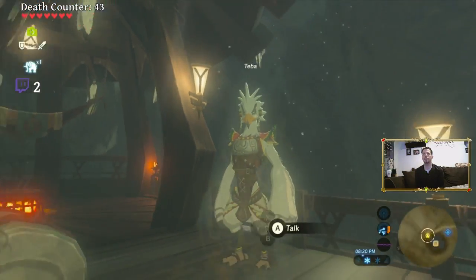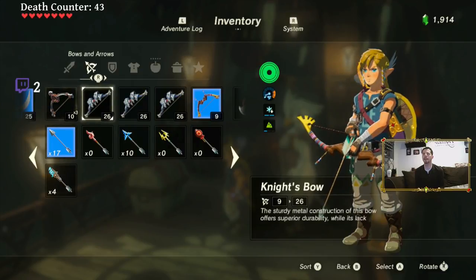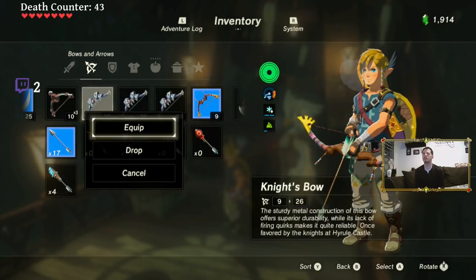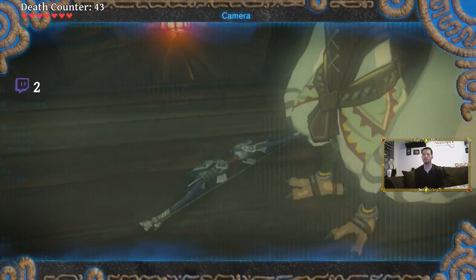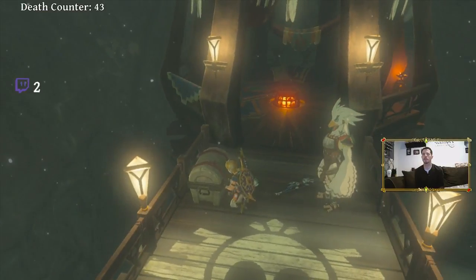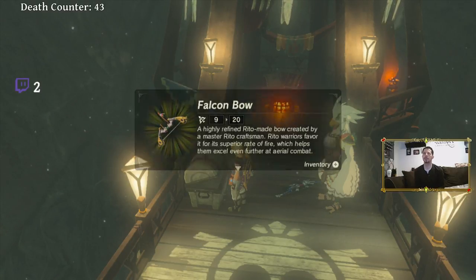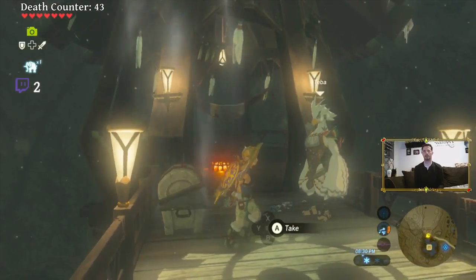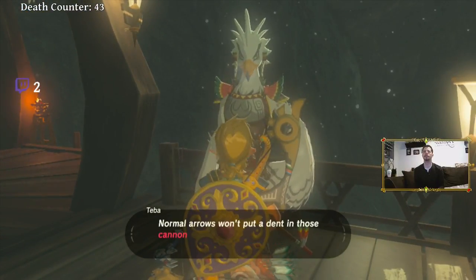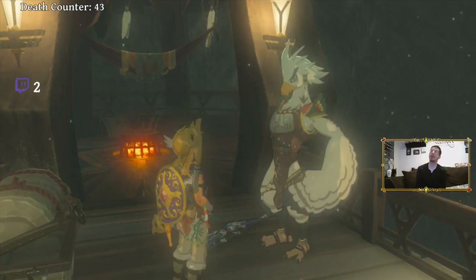I'll get you in position so you can give its cannons all you've got. Inside that treasure chest is a bow I modified — take it. Okay, cool, nice, awesome. It's a pretty cool picture. Alright, so I need to get rid of a bow so I can pick up this other bow. I want that Lionel Bow because it shoots multiples. I got three Knight's Bows, so I guess let me drop one of the Knight's Bows. Falcon Bow — cool! Highly refined Rito-made bow created by a master Rito craftsman. Rito warrior's favorite for its superior rate of fire. He also gave me 20 bomb arrows — sweet!